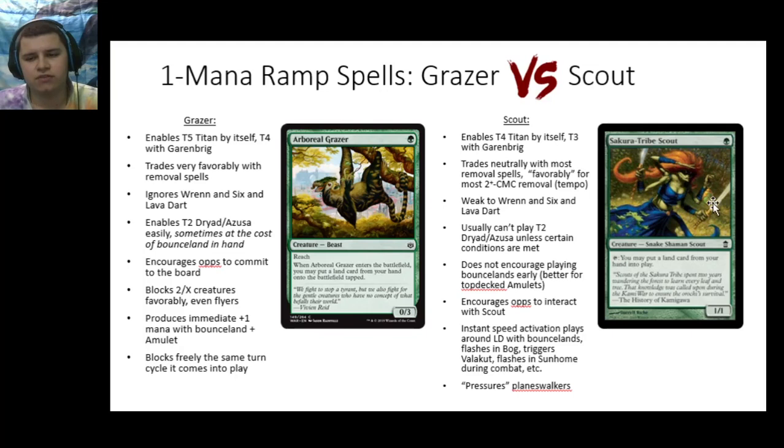Scout can also flash in a Bojuka Bog at instant speed to exile your opponent's graveyard, flash in lands at instant speed to get Valakut triggers from a Dryad, and flash in Slayer Stronghold during your combat phase if you need it in play to enable double strike. You can even get a Bounce Land and a Stronghold, pick up the Stronghold and then flash it in at instant speed when you've searched for these lands off your Titan attack trigger. Scout does have one point of attack, so you can use it to pressure a Planeswalker — swing for one at your opponent's Karn Liberated to take it from three to two so it can't do another minus three on you.